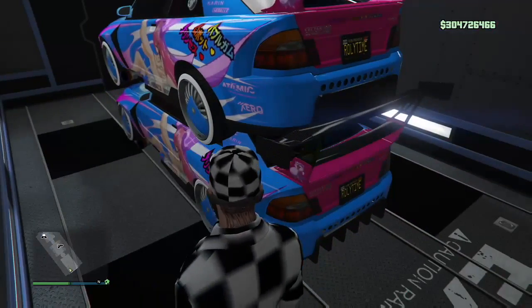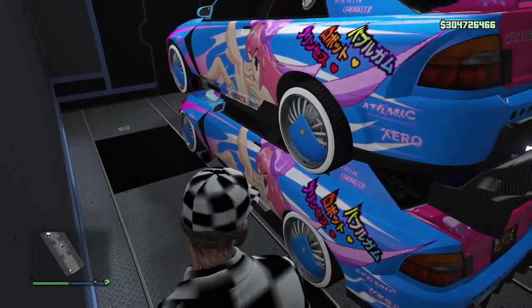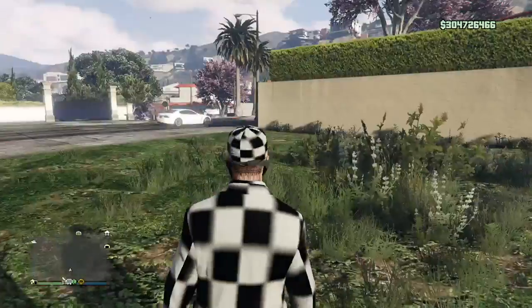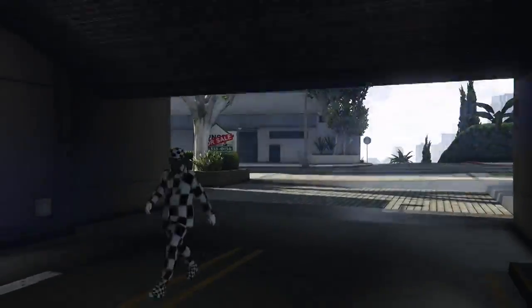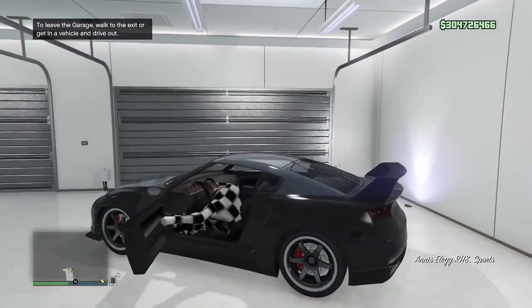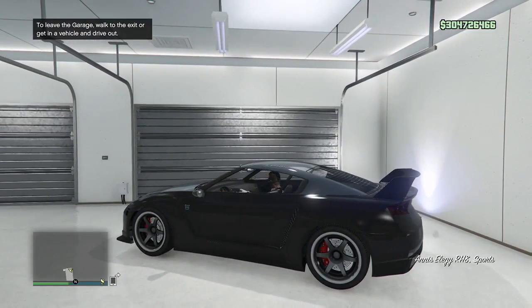Once you run back in there, you should actually see the cars on top of each other — that's what you want to see. Sometimes it'll be glitched to the side, but stacked on top is the perfect result. Now, instead of getting into the car on top and driving it to the garage, we're going to run over to the garage and grab one of those RH8s from that full 10-car garage.